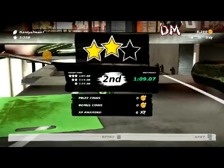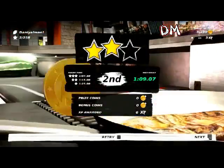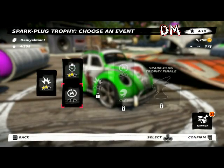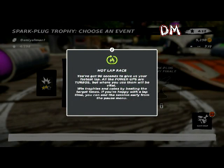There we go — we have now got second position on this time trial. Let's see another area if it's possible to show you guys. I am going to select this one. Okay, you've got 90 seconds to give us your fastest lap.